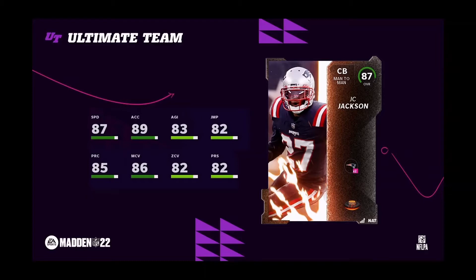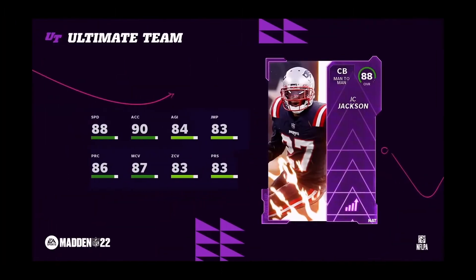JC Jackson comes in at 87 speed, 89 acceleration, 85 press, 86 man, 82 zone. Some of these stats are pretty decent. In the beginning of the game this is going to be a pretty decent card, and you're going to be able to get him for free fully powered up. As an 88 overall, you will get a power up as well as his card as you complete that series of Tower Forge solos.